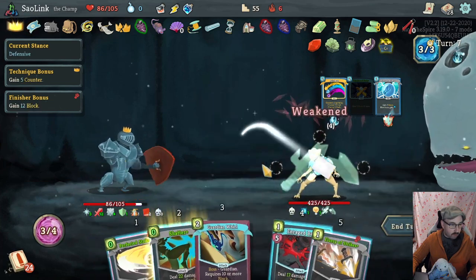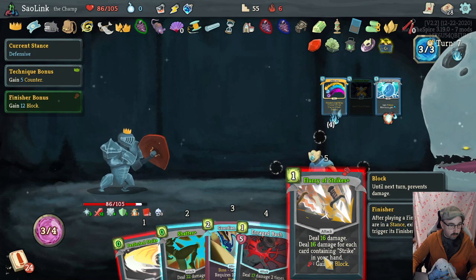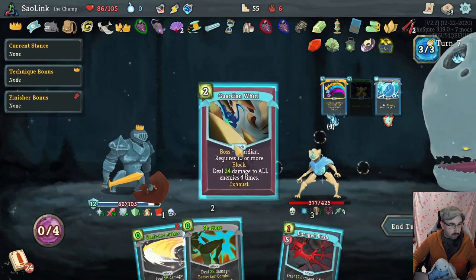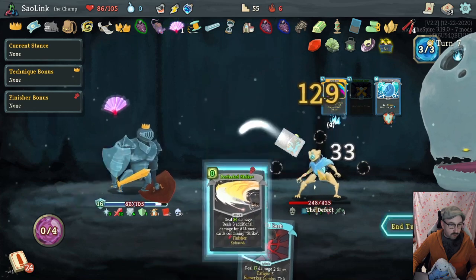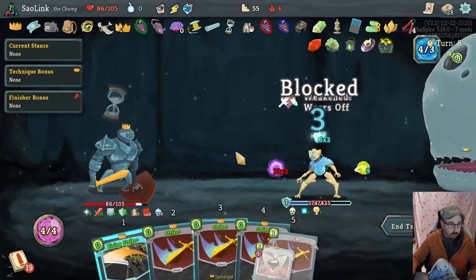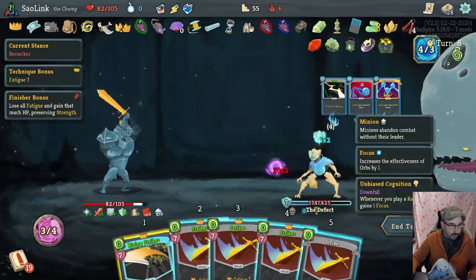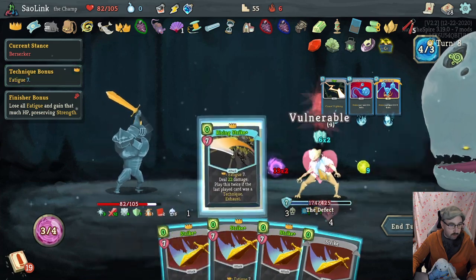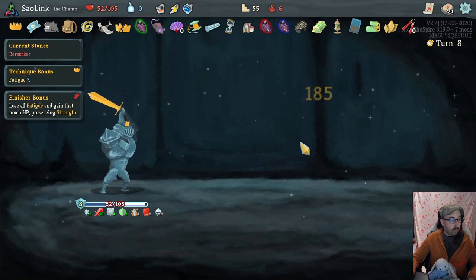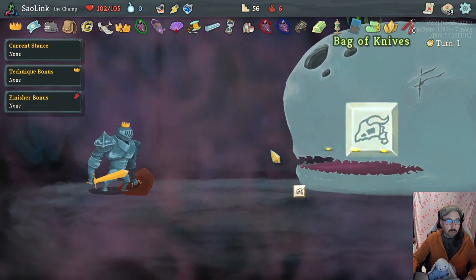Perfected Strike is nice. Start with Flurry though — actually gonna use Guardian Wall because that's a ton of damage. Rising Strike okay — no defense this turn so we better finish the enemy quickly. Like this. That worked out well and we gain quite a bit of healing — we're at 102 now, it's good enough.